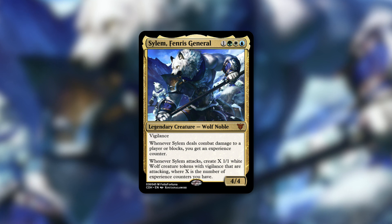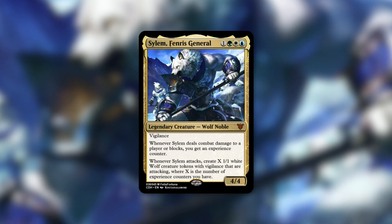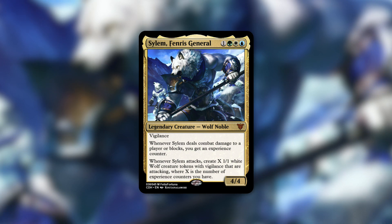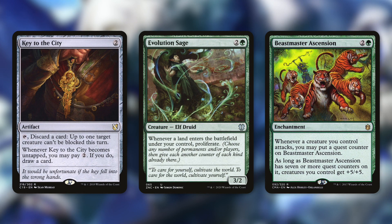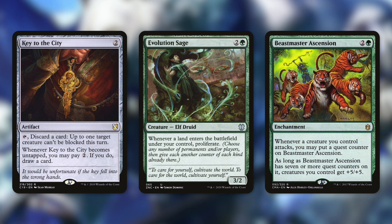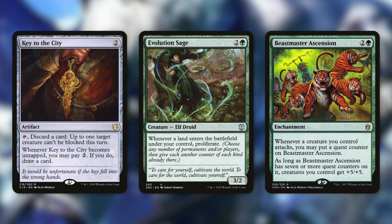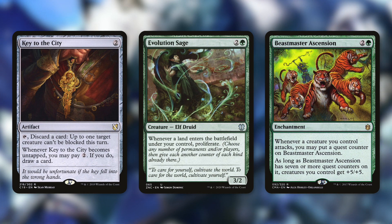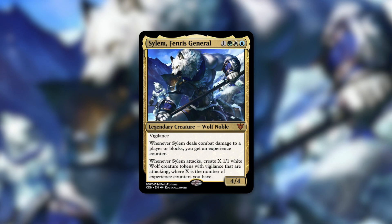I love the direction of this commander — Felix Fortuna did a great job. Getting that first hit in is incredibly important, so you'll want to suit up Sylum and add double strike effects to earn experience counters faster. Key of the City can be huge: tap, discard a card, and up to one target creature can't be blocked this turn — a small price, especially since you can pay two to replace that card. Proliferate effects like Evolution Sage also come in handy — whenever a land enters the battlefield under your control, you proliferate for even more experience counters. Finally, Beastmaster Ascension can be a fantastic finisher, turning your tokens into 6/6s. A fantastic design letting you go tall and go wide at the same time.